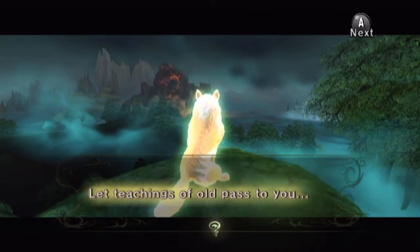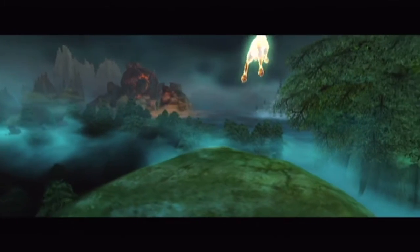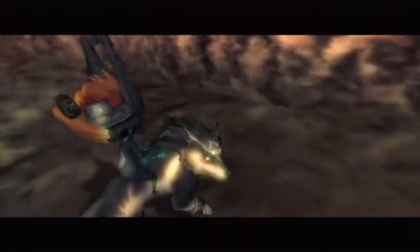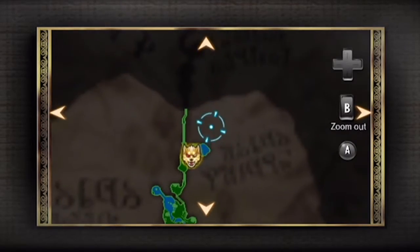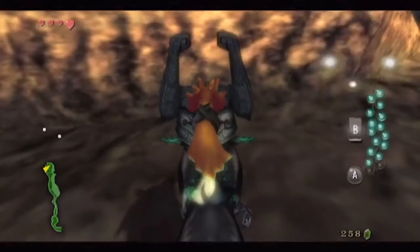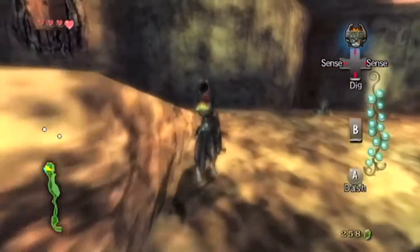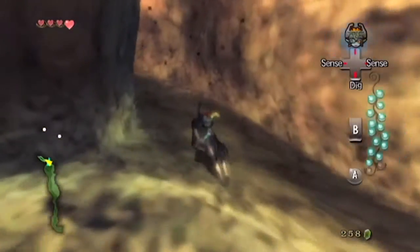The vision plays: 'Let teachings of old pass to you. Take sword in hand and find me.' Back in the real world after that particularly trippy vision, the Golden Wolf appears. Do you recognise where that is? It's Ordon Spring. But as he said, take sword in hand and find me — if we turn up to him as a wolf, he just says to go away. So we can learn a new hidden skill from him if we go when we are back in human form, but we're missing two tears of light.